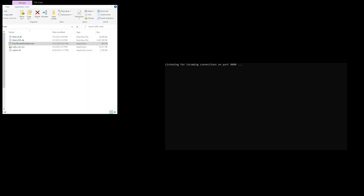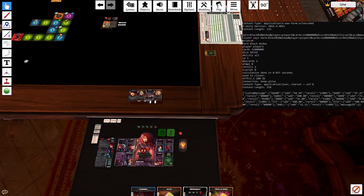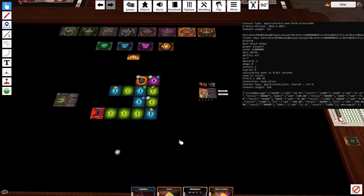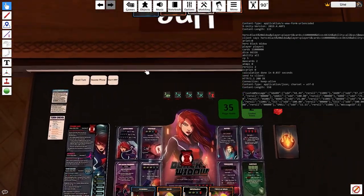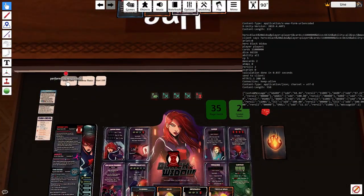Now the odds calculator is running, so we're going to jump back over to Tabletop Simulator. Back in Tabletop Simulator, I did leave the debugger running — you can see it in the top right. I was messing around with it before I started recording, so there is some debug information. I've loaded up a portal crawl, spawned out a monster, and selected Black Widow as my hero. I'd like to walk through some example turns with the odds calculator on.